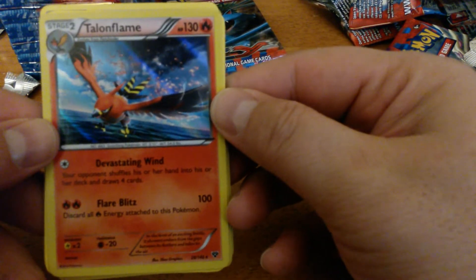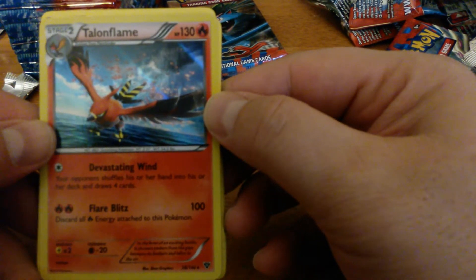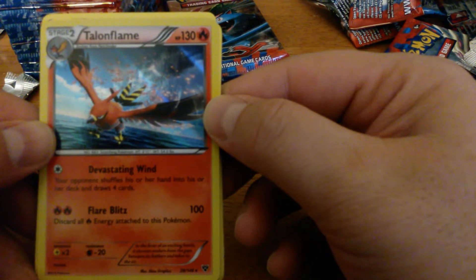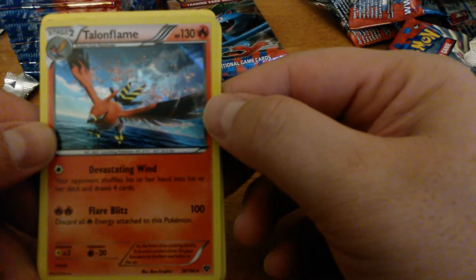Talonflame — Fletchinder's evolution, Stage 2. Devastating Wind: your opponent shuffles his or her hand into his or her deck and draws four cards. Then two Fire for 100, and you have to discard all Fire Energy.